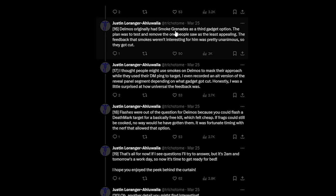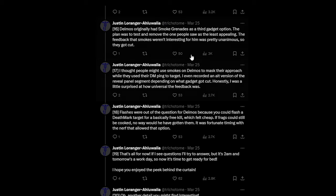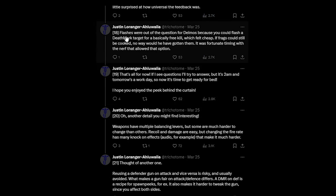Deamus originally had smoke grenades as a third secondary gadget option, with the plan to cut whichever one testing showed was least appealing. The feedback that smokes weren't interesting for him was pretty unanimous, so they got cut — surprising, since the developer thought players might use smokes to mask their approach while using the Death Mark ping to target enemies. He even recorded an alternate version of the reveal panel depending on which gadget got cut. Flash grenades were never considered for Deamus as they'd be far too powerful, and frags couldn't have been included either — it was fortunate the nerf allowed that option.